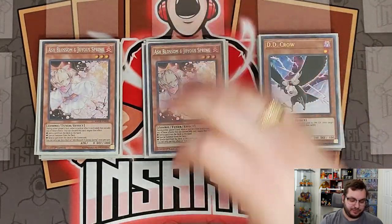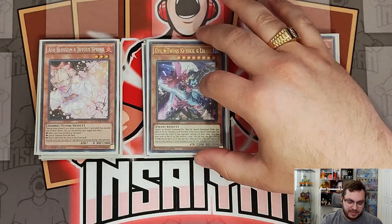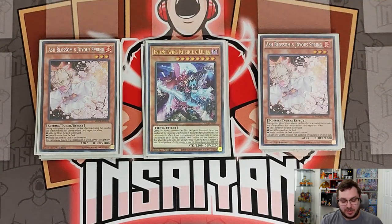Then we have three copies of Ash Blossom — as I've been saying, this is just the generic hand trap so it's always going to be in the deck. We also have the one copy each of Evil Twins Kisikil and Lila — this is the brick of the deck. You need this for the Live Twin engine and for Ultimate Slayer as well.